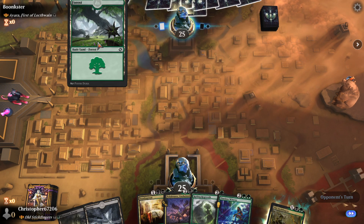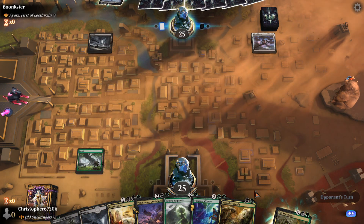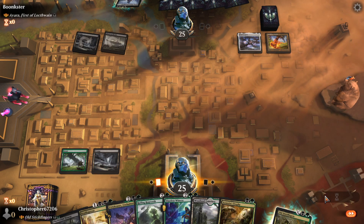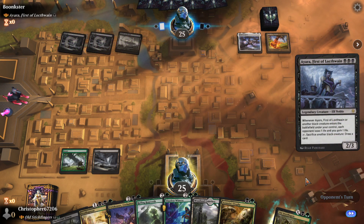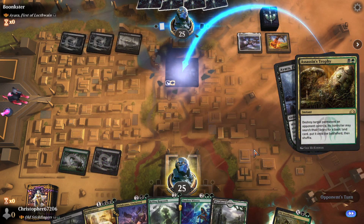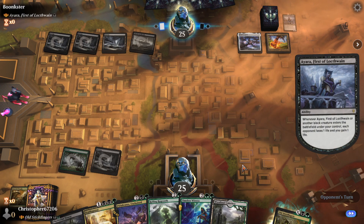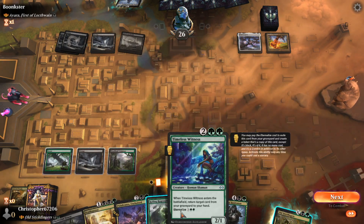We'll keep seven. Shadow Sphere. Luckily we did an Assassin's Trophy. Cancel - yeah, we'll wait and see what they do. Because they just slammed our... they can't equip it. Glad this is a Woodland Cemetery and not the other one.